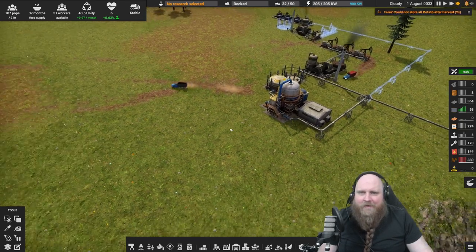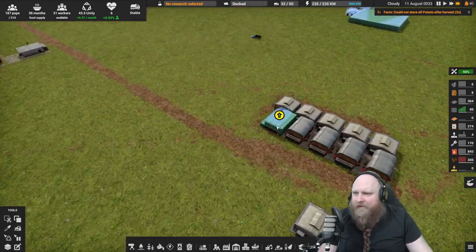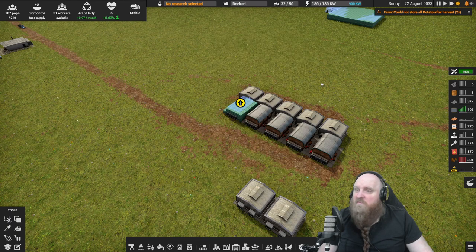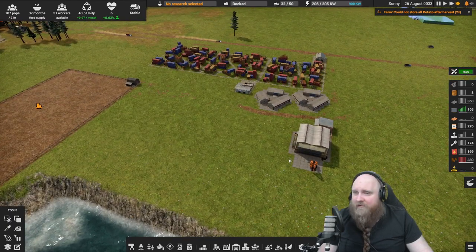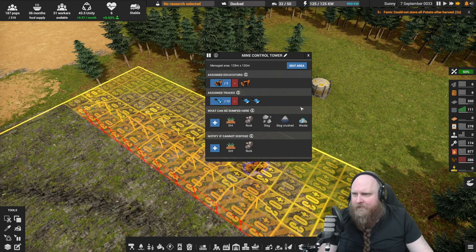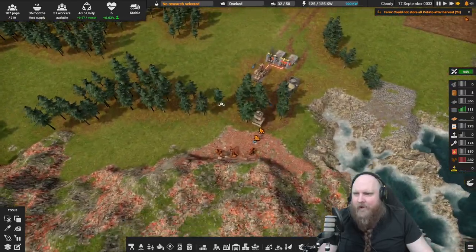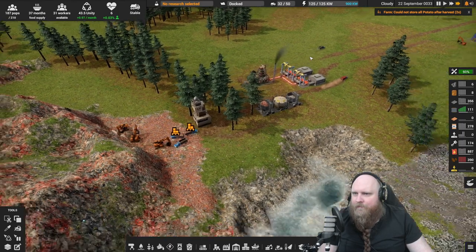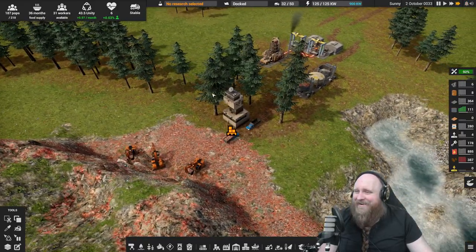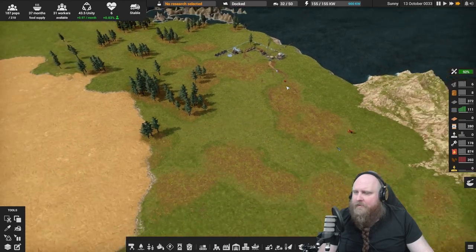Rubber production is now up and running. Construction materials over here are just working along. We have another excavator — let's put it at the coal. There are already two excavators there. Wait, we just made another one and it's sitting in limbo. Having one excavator in reserve is fine.